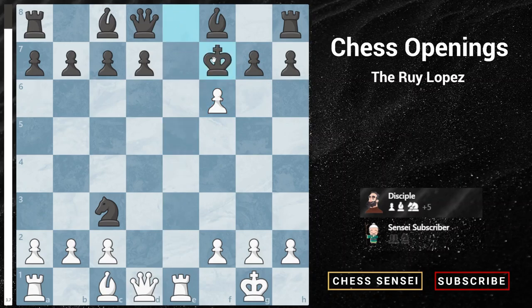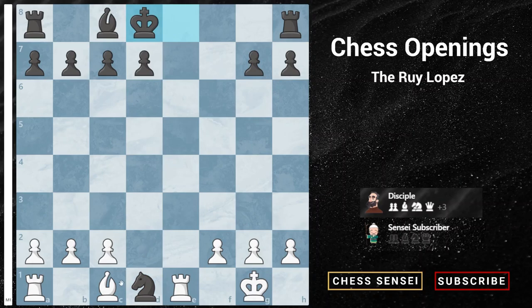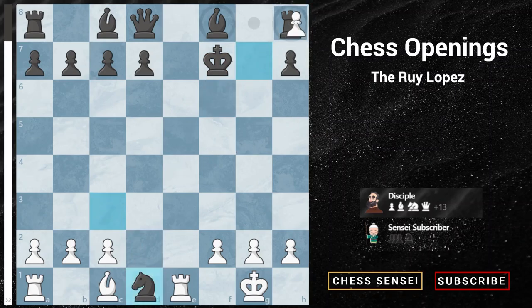The king has to move to f7 because if black tries to block with the bishop, we just capture the bishop. And we don't mind our queen getting taken because after pawn takes, promote to queen, king takes, bishop g5 is just checkmate. So black has to play king to f7, and again we're going to ignore the threat on our queen and capture another pawn. If knight takes, we take the rook and promote into a queen. The knight is trapped on d1 and there are too many threats on the black king — it's an easy win for white.